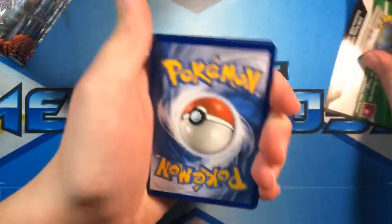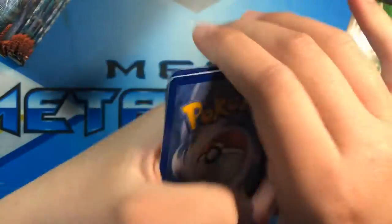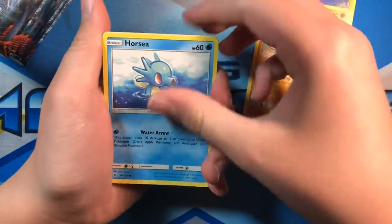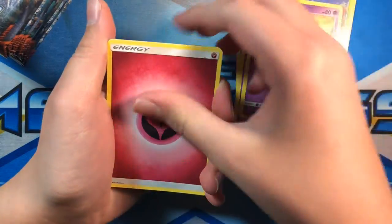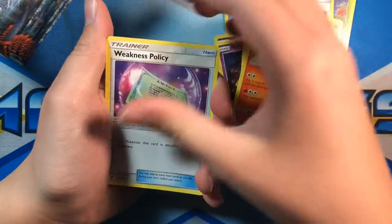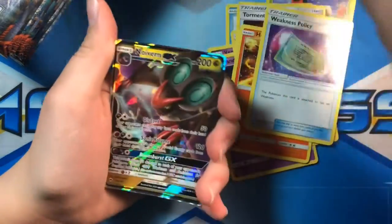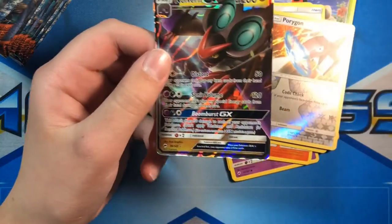Codes going that way. Alright — Ladybug, Mudbray, Horsea, Venipede, Sandygast, Fairy Energy, Tormenting Spray, Heatmor, Weakness Policy, Reverse Holo Porygon, and a Noivern GX. Good start to the box, first pack.